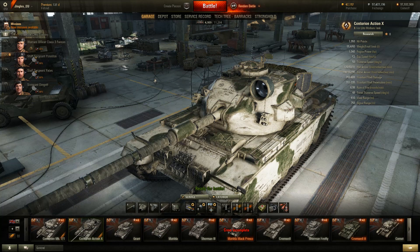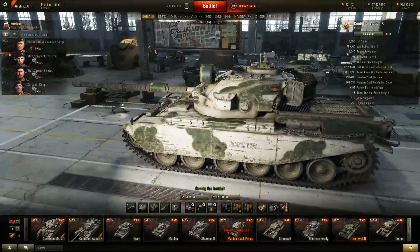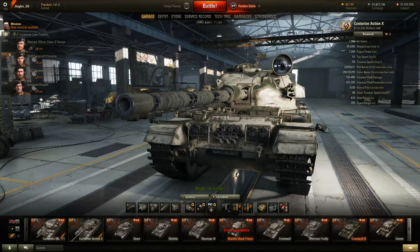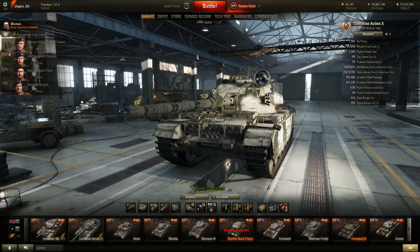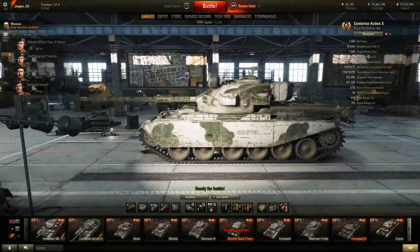All of which finally brings us to the Centurion Action X — the replacement for the FV4202, which is no longer in the garage or tech tree. This is a really, really good tank. I liked the FV4202; it wasn't particularly good but wasn't bad either, and they buffed the reload to make it competitive with Soviet tier 10 mediums. But this thing is awesome. It feels like a British tank with a Soviet turret — you know how bouncy the front of the Centurion 7's turret can be under the right circumstances. The turret armor here is 198mm at the front at its thickest.